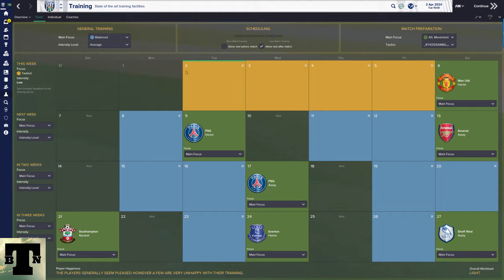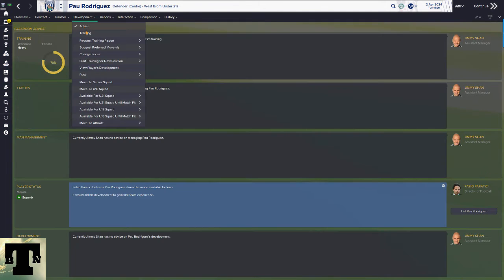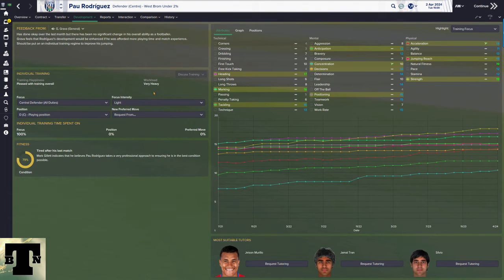When it comes to balancing training, there are three basic approaches. The first is the 'I don't care about training' approach: set balance as the main focus and intensity to average. If you set it to very high, your player's workload becomes very heavy, which means he's going to get injured.